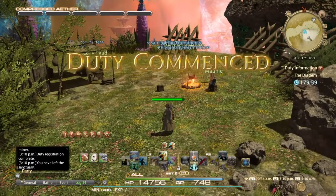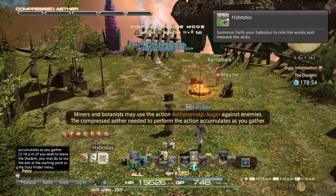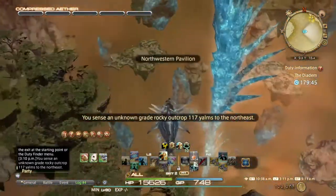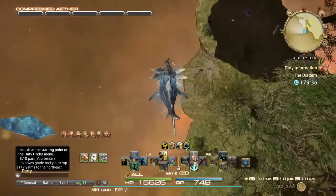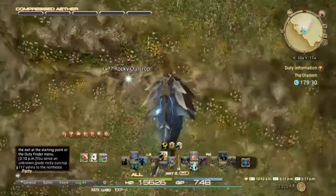You can now enter the Diadem. From here you just want to gather nodes — as many nodes as you want. I've got my botanist to 60 and my miner was already 80. You've probably recognized this if you've played since 2.0 — they basically repurposed the Diadem. It's a gathering area, which is kind of cool. It's better than letting it go to waste, and the mobs aren't hostile.